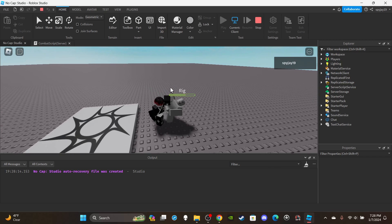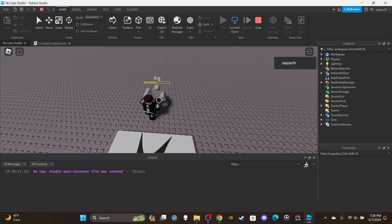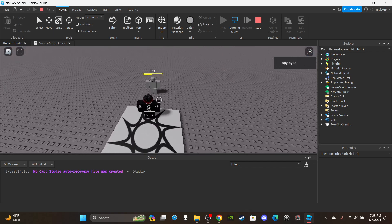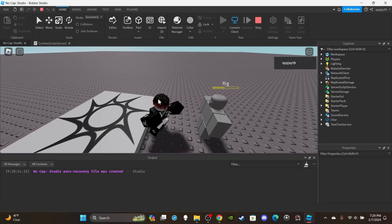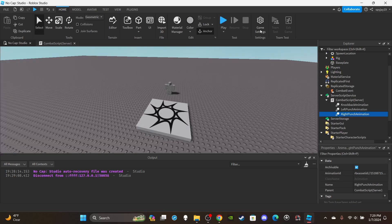Let's test it — I need to be close enough. Press E: the animations play, the knockback animation triggers, and the enemy slowly takes damage each hit. If I'm too far away the combo still plays but no damage is dealt — you have to be within range. Hope you guys enjoyed the video — if you want a part two with cooldowns, let me know in the comments, leave a like, subscribe if you're new, and I'll see you next video.